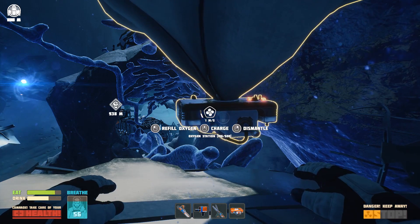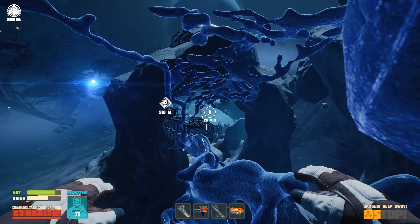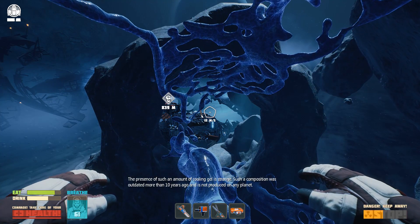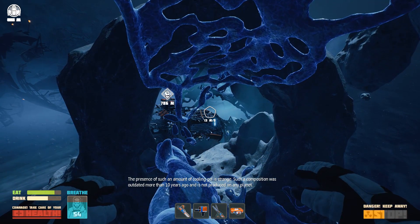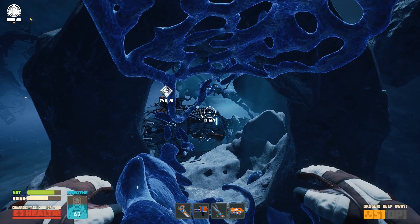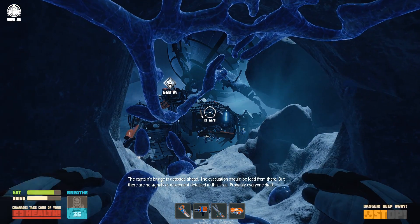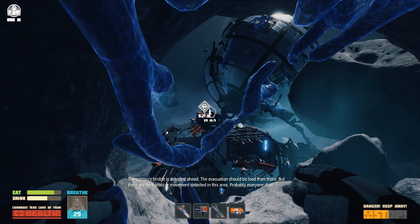For safety you really should be doing this with three oxygen stations, because what happens if there's a lot of stuff I need to do at the evacuation shuttle before I can actually evacuate? Ideally I should have a fifth oxygen station ready to deploy at the evacuation point. The suit announces: 'The presence of such an amount of cooling gel is strange — such a composition was outdated more than 10 years ago and is not produced on any planet.' Yeah, that is a lot of frozen coolant gel. The oxygen stations take up so much inventory space, so I'm relying on having enough oxygen from the fourth station plus the safety margin of one oxygen candle for an extra 40 seconds. The suit adds: 'The evacuation should be led from here but there are no signals or movement detected in this area — probably everyone died.' This suit is such a cheerful bastard.